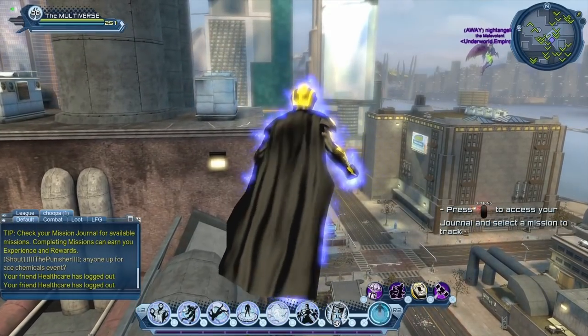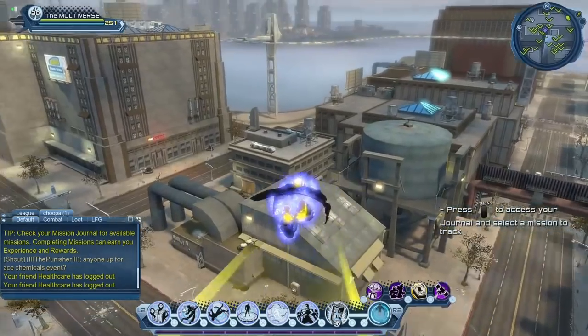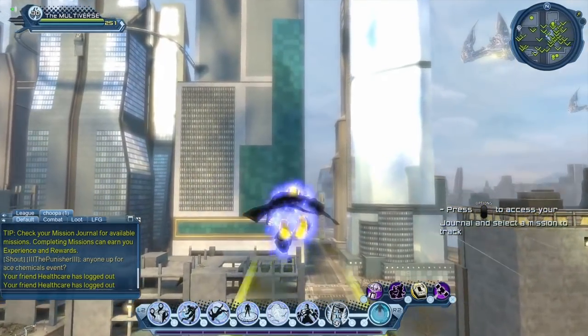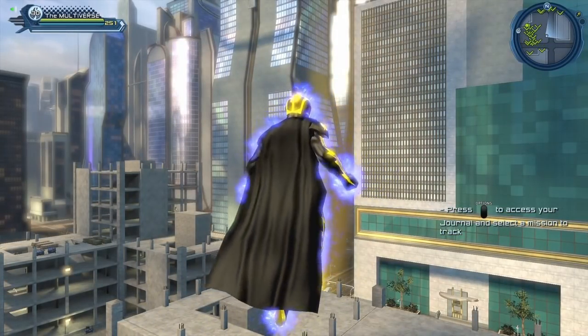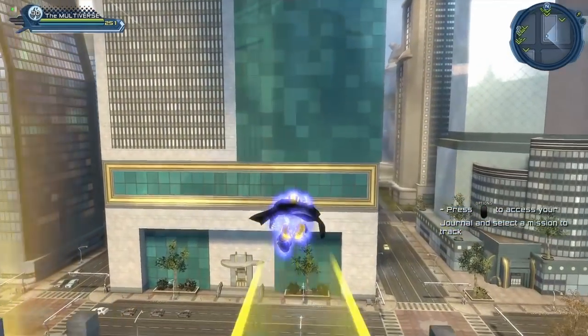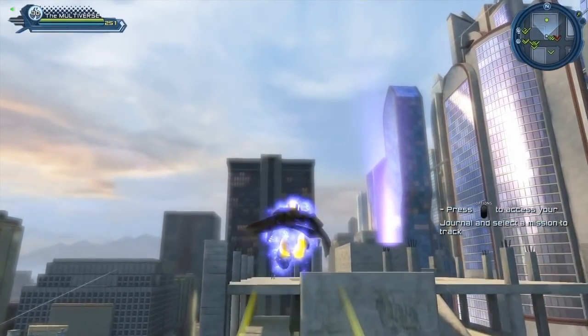I don't usually use a radar enhancer, but today I'll make an exception — which is why I accumulated a whole bunch of them. When you use the radar enhancer, you can see a little magnifying glass in the top right corner of the mini-map. That magnifying glass tells you the radar enhancer is activated.